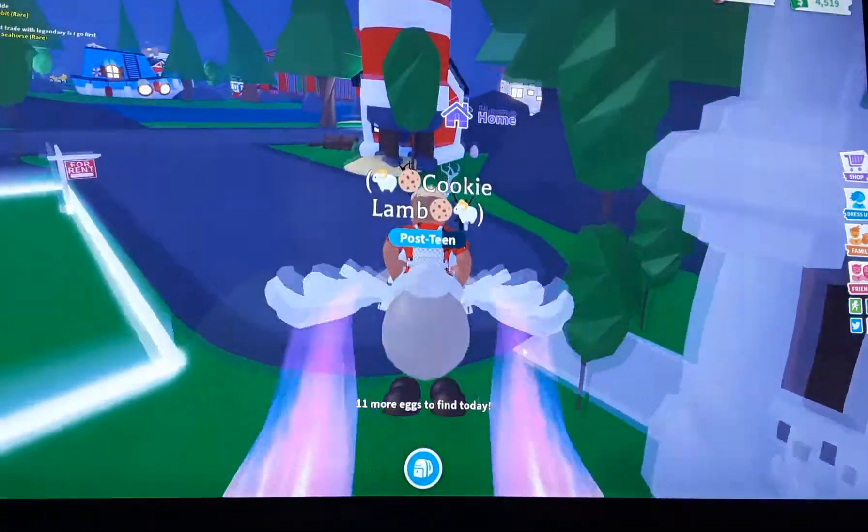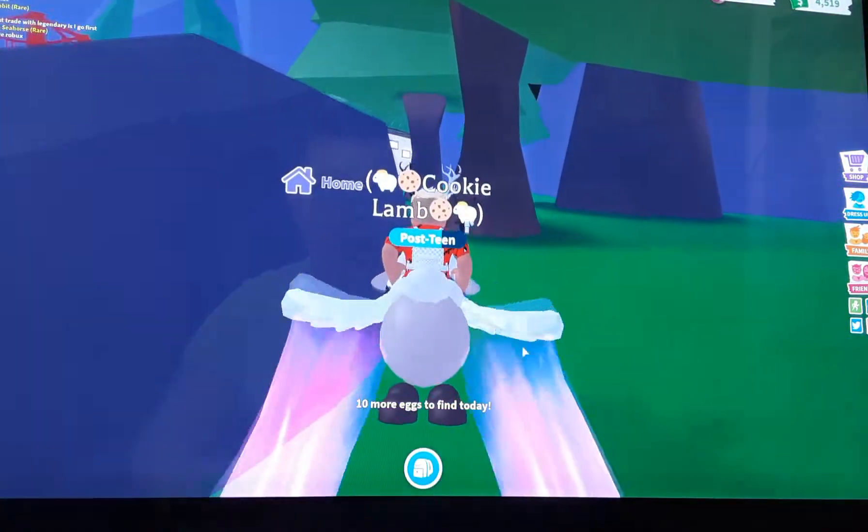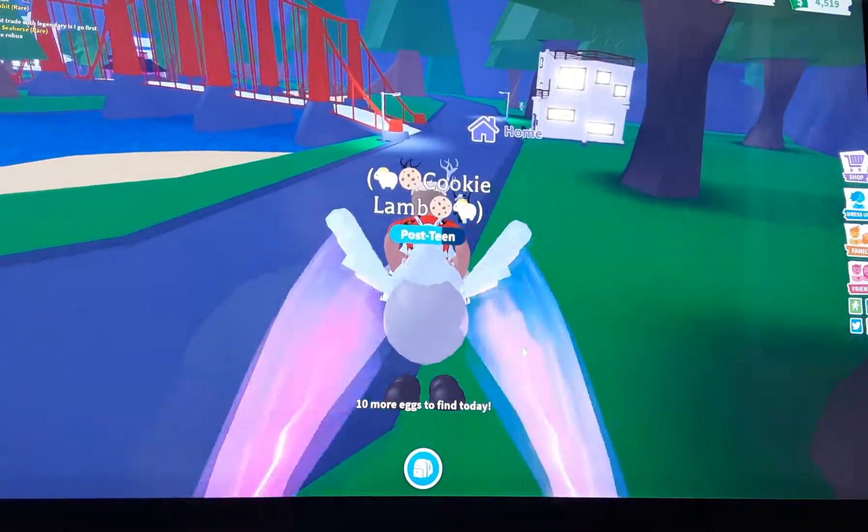The nineteenth egg is here next to the potion shop where you buy potions — fly potions and a lot of them. The next one is behind the farm shop where you can get seed books and a lot of them.